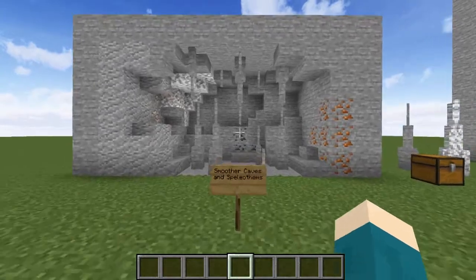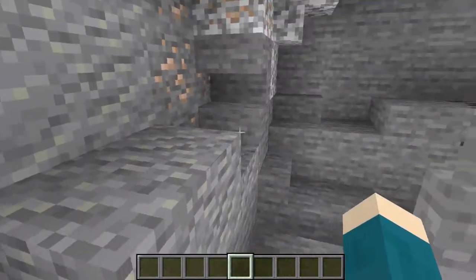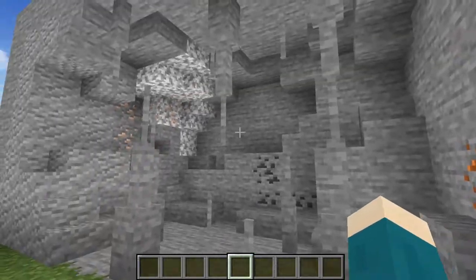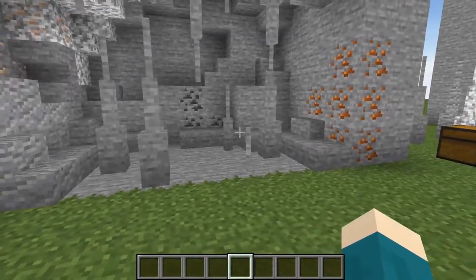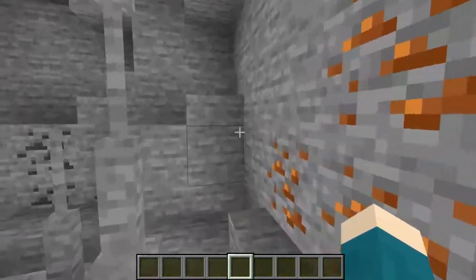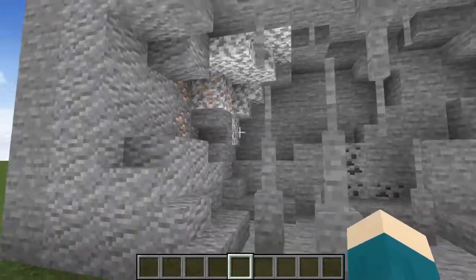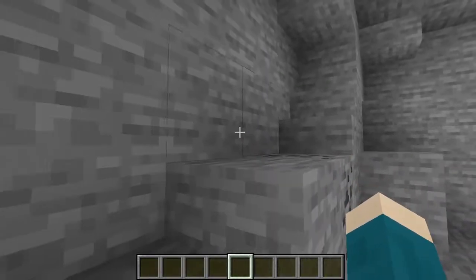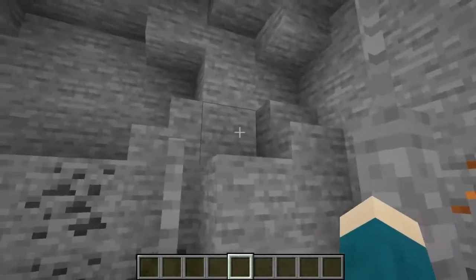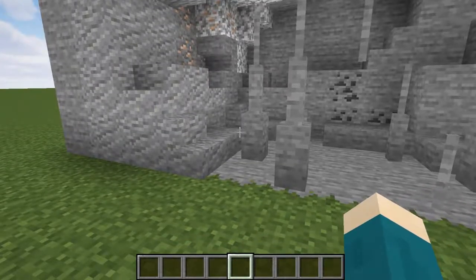To begin with I would add smoother cave generation. This would take advantage of the new stairs and slabs for stone, andesite, diorite and granite added in 1.14. As you can see it just makes caves a lot smoother. While this would be difficult to implement, it would definitely be worthwhile as it makes caves look a lot prettier, and it would also be a nice way to gain stairs and slabs through natural means.